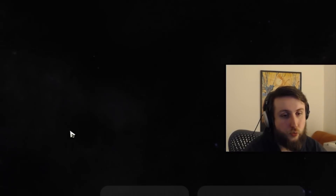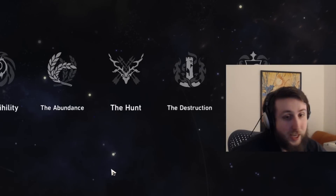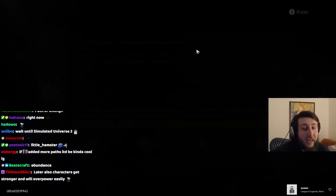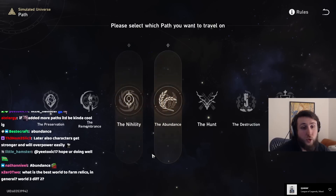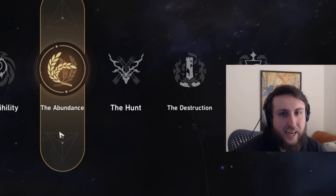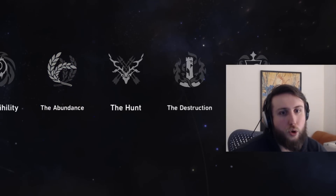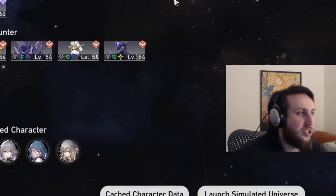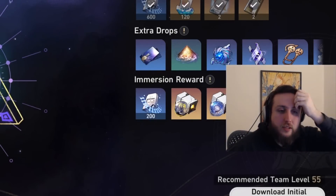Long term I don't think it's gonna be that great — seven paths is nice right now but eventually I'll probably get bored. It's also really unbalanced. Some paths are just really broken — for example, abundance, the healing path, can make it so that you basically heal back to full after every enemy attack and also boosts your defensive stats. Because of that it's kind of the best path when you're under-leveled for a world. The balance between paths is just not very good.